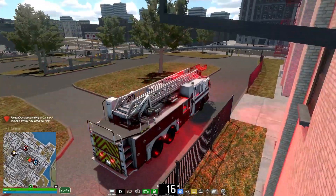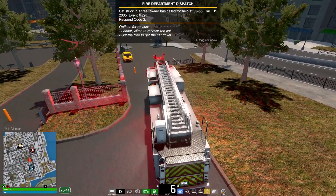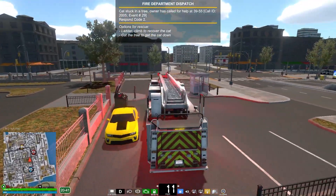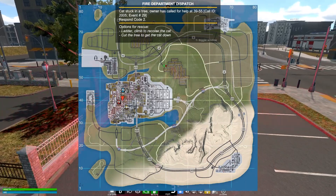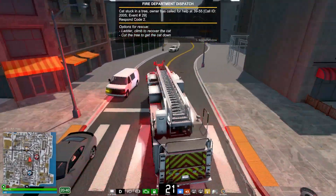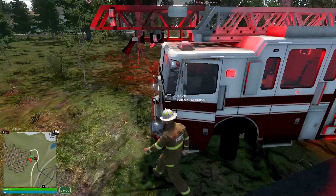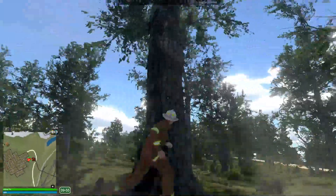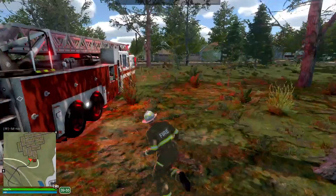Let's go ahead and respond to that call. I'm not really sure how we're going to get in — oh perfect, squeeze right through there. They're going to be kind of in the suburbs area. I'm not 100% sure where the cat is right now. I'm going to hop out of the truck and see if I can spot the cat from below. I'm guessing it's in this tree right here — we'll probably just take the ladder up or cut it down.